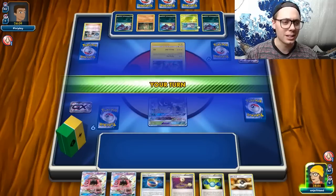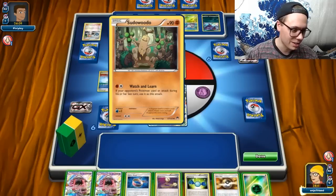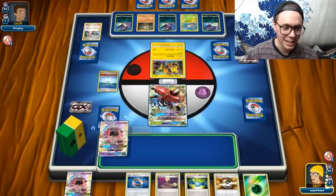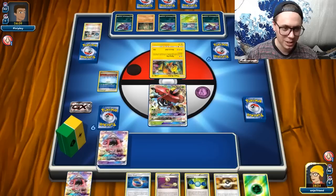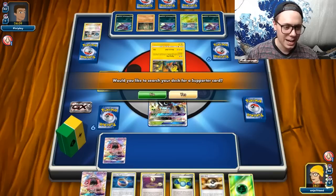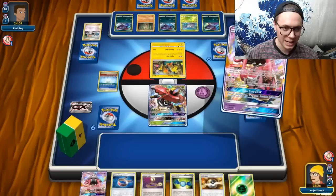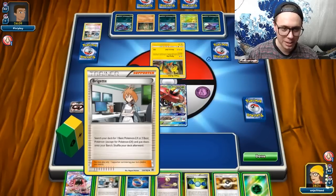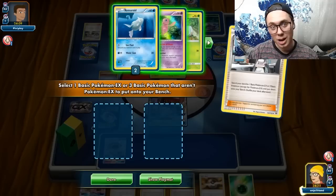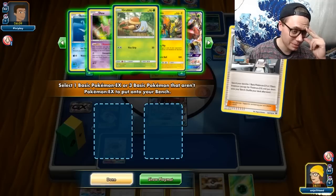So it looks like I am playing against Golisopod Zoroark with a Sudowoodo Watch and Learn. I do have Lele for Bridget — that seems like the play here. Unfortunately, I did get Paralleled. This is not good for what we got going on here. So I think I do go ahead and get my Bridget, and I play my Bridget and get probably two Grubbin — two Grubbin seems the most reasonable.